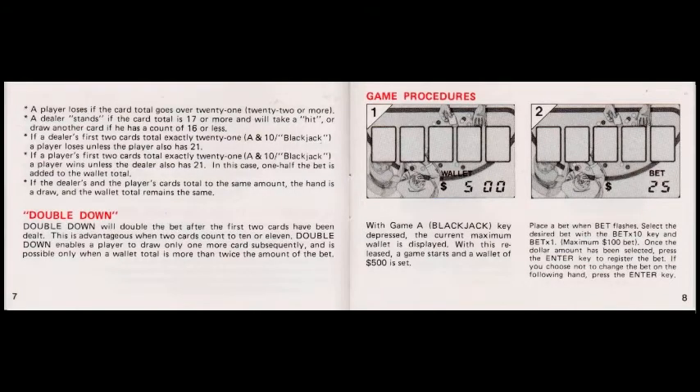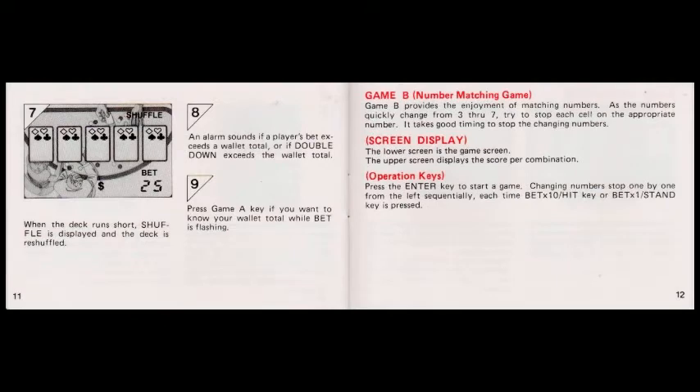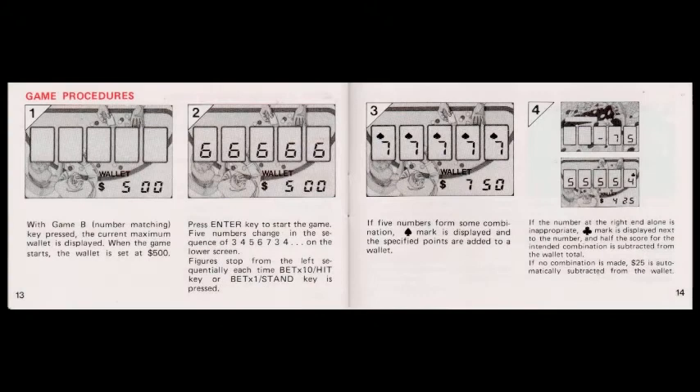On pages 7 and 8, the booklet explores the actual game procedures and how to bet up to a maximum. Pages 9 and 10 use the well-proven comic book cartoon strip illustration style to further explain the finer gameplay details available to the gambler. Pages 11 and 12 visually show what happens when the deck is shuffled, and how alarms will sound if the player is running short on money and their bet exceeds the cash available in their wallet. Pages 13 and 14 once again see good use of the comic book cartoon illustration style for Game Mode B.